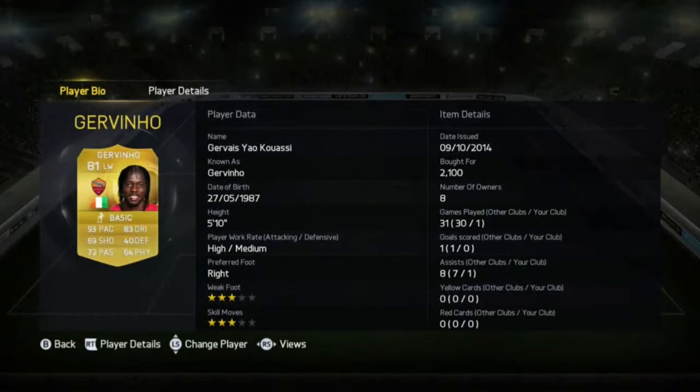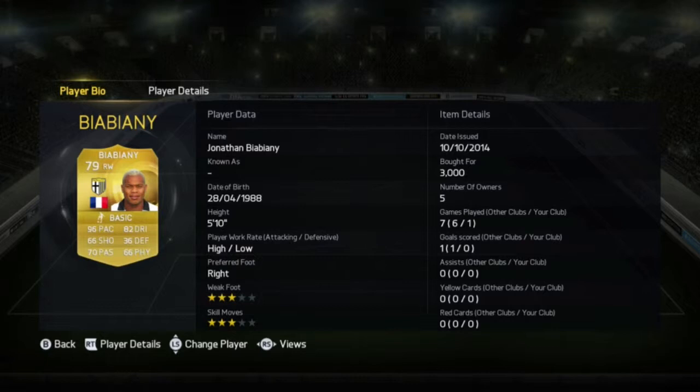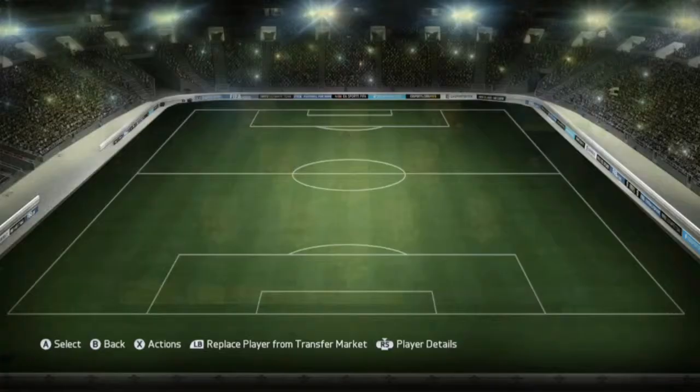Then we've got Giovinio at 2.1k — quite good, very fast, which is the whole point of FIFA. He's got OK stats overall but amazing pace, that's the whole point of him. Same with Bia Biani — it's all about the pace, nothing really else. But pace is the whole point of FIFA, that's why you put him there.